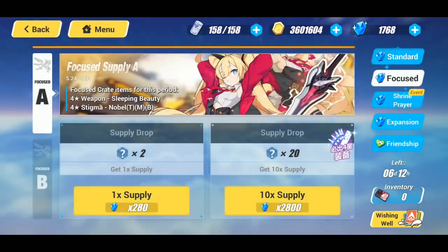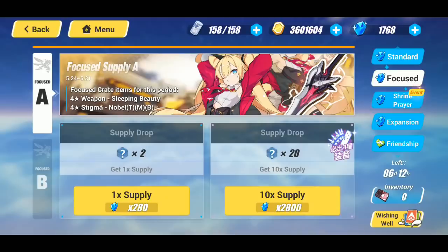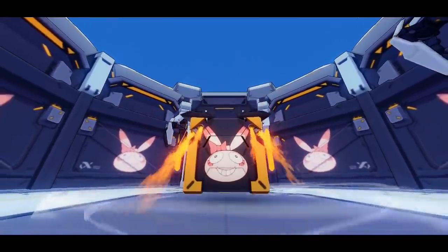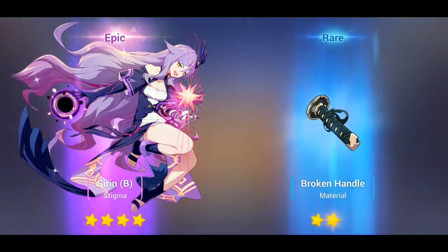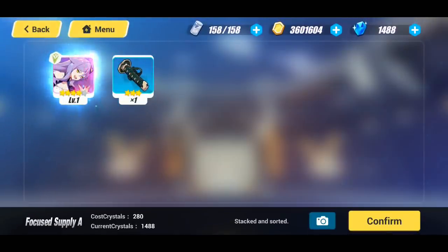Moment of truth — if it's not the weapon, just let it be Noble mid. If it's Noble mid that's fantastic because we can always place another weapon on her. I'd really love Sleeping Beauty though. Let me just make sure I'm getting the name right — Sleeping Beauty. Let's go for it. Okay — not the weapon, but it's okay. This was a successful summoning video, we got exactly what we were looking for.